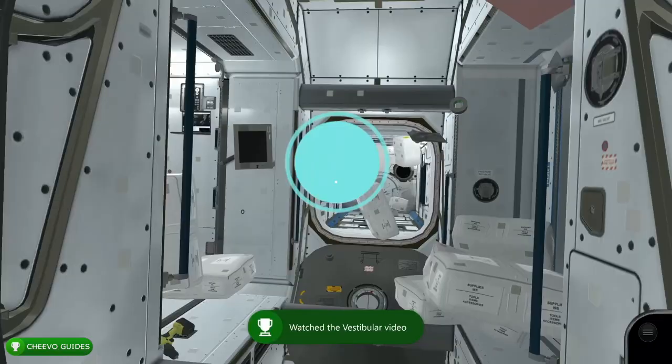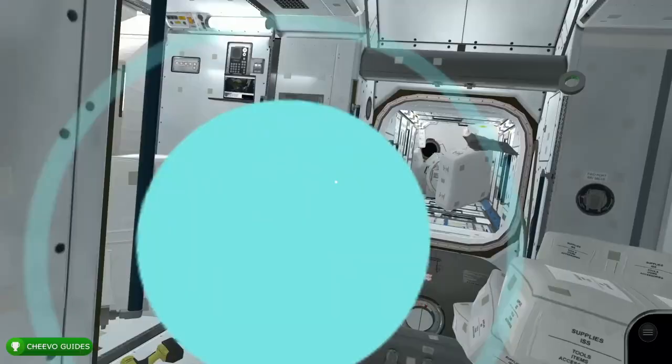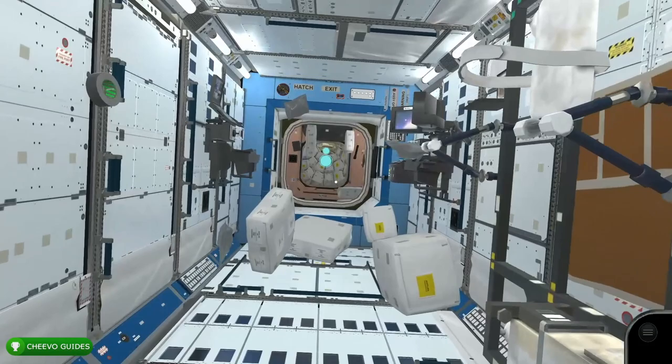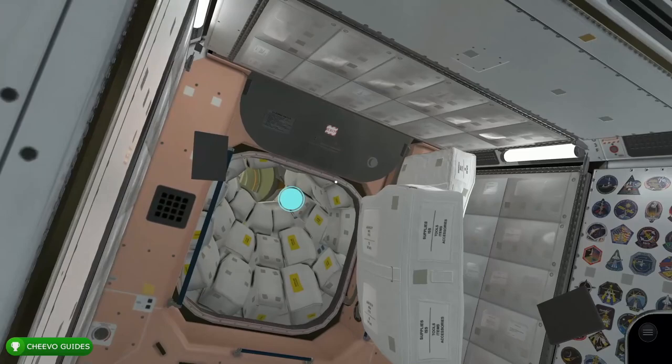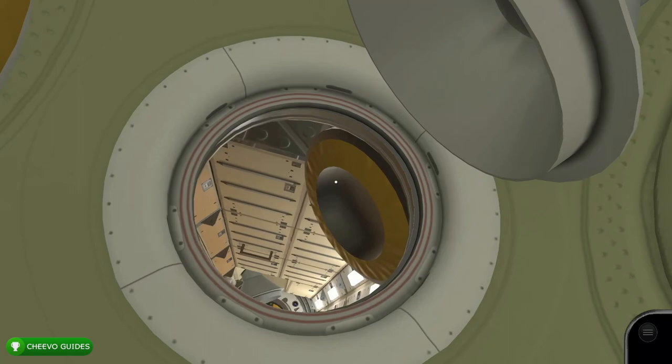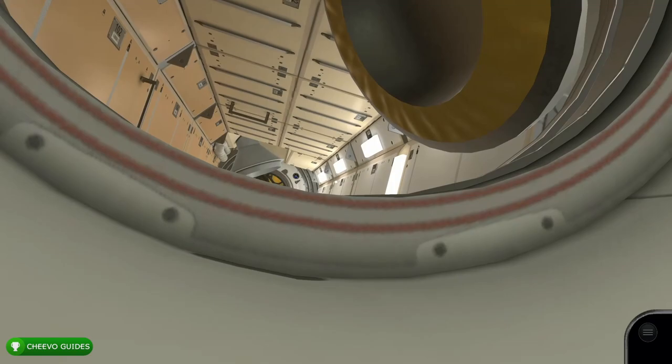After that, exit this room, take a left, and go down the hallway — this was the hallway where we had to go straight without touching walls, so if you haven't unlocked that achievement yet you can try now. Once you get into the next section, go straight ahead through a small hole and squeeze through. Then look down and float all the way down, as there are a few modules we need to go through to visit every single module in the spaceship.